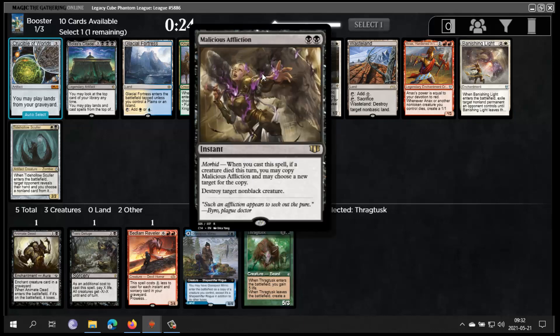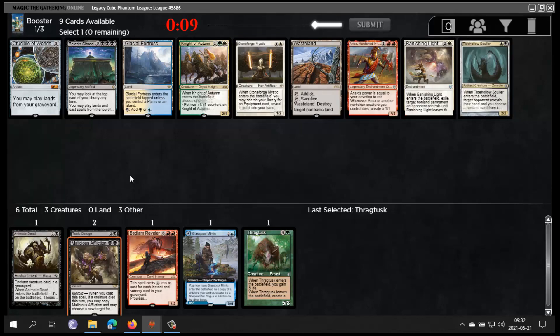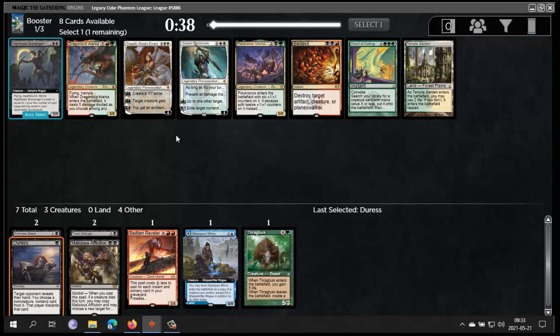This seems like a fine card — it's like Doom Blade but if something is dying you can get two creatures from it. I don't think Bolas is good; there is Dark Ritual and things like that, but I think I'm gonna take Malicious Affliction. We got Siege Gang, a good card to reanimate I guess. Stone Coil is not a good card to reanimate. The rest seems like a solid card in Legacy Cube — not as good as in Vintage Cube but still. We're definitely black; don't know what else we're gonna be.